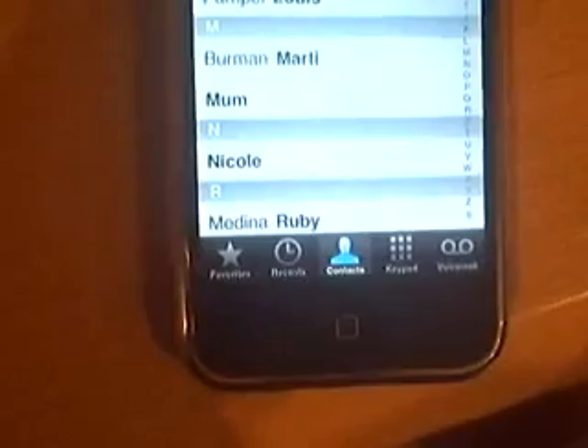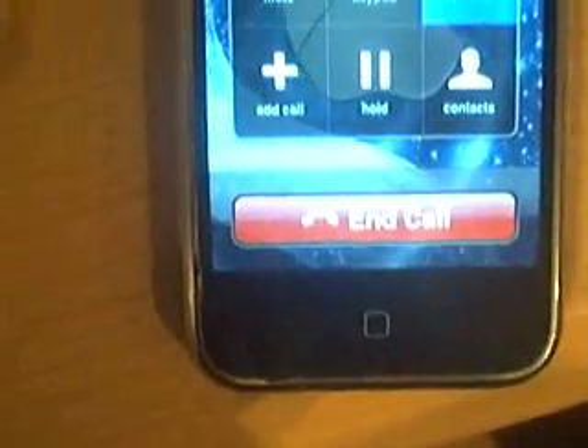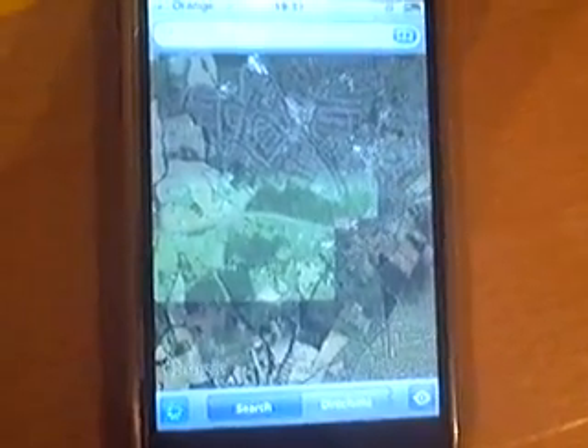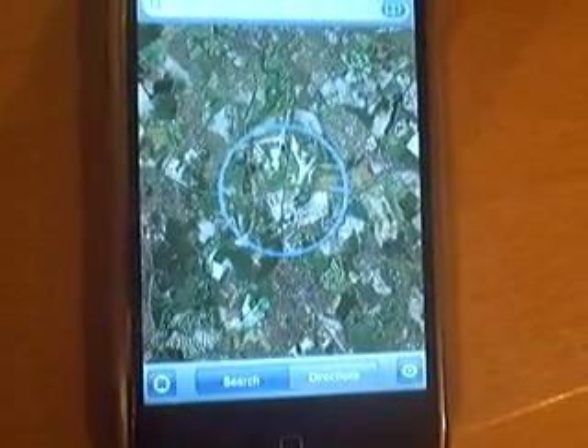I'll just show you that I'm going to make a call. This is my Orange voicemail. So that works. And I can also tell you that Google Maps works. If you click the Locate Me button — with the previous baseband you couldn't do this before — this told me where it is.